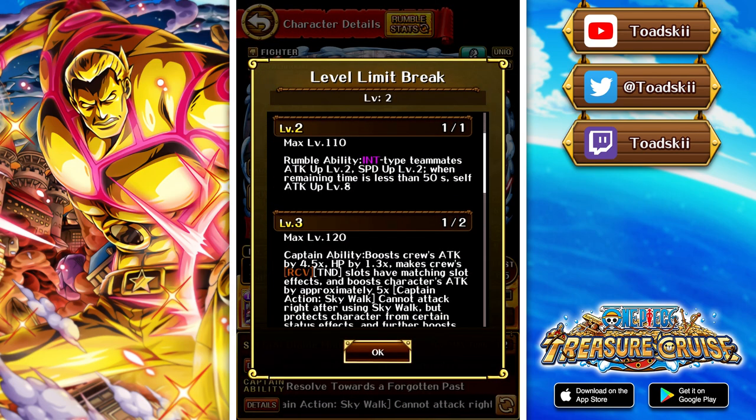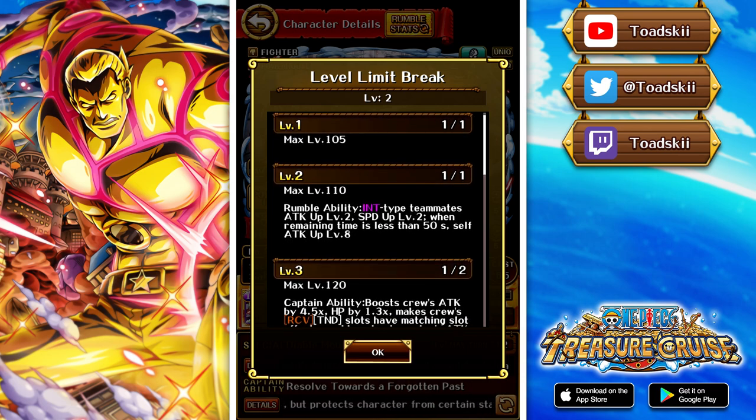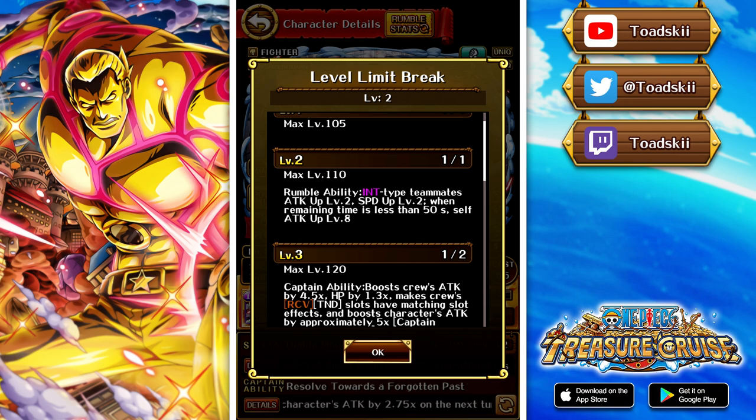Let's look at the captain ability. It boosts the crew's attack by 4.5 times, health by 1.3, and then makes recovery in tandem slots have matching slot effects, and also boosts his own attack by approximately 5 times. That seems pretty stock standard, nothing really too out of the blue — seems pretty standard.